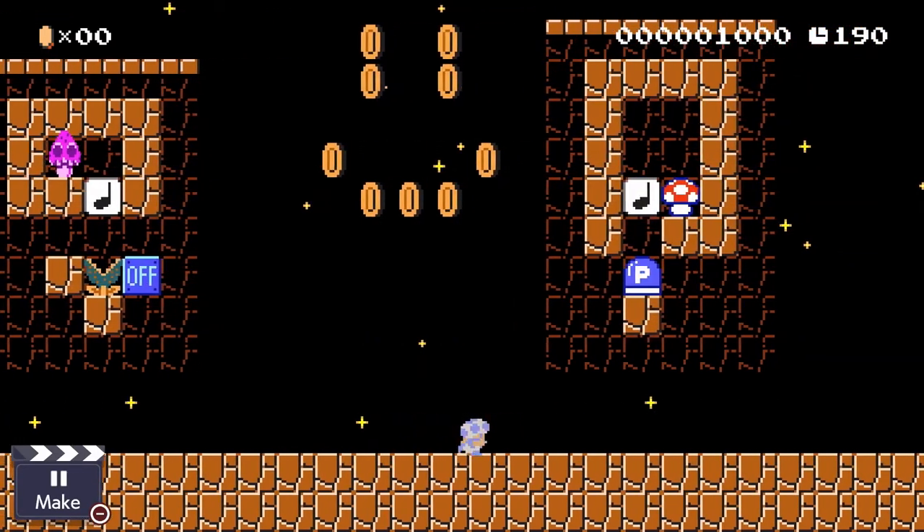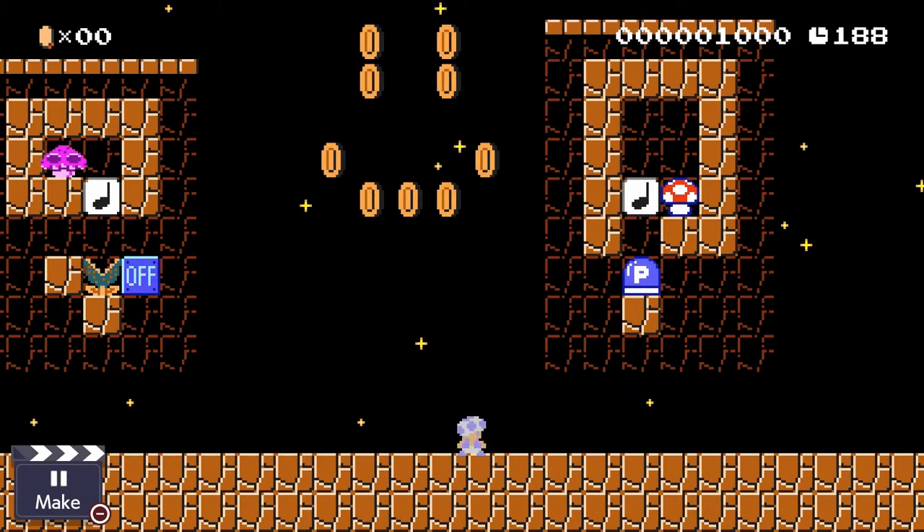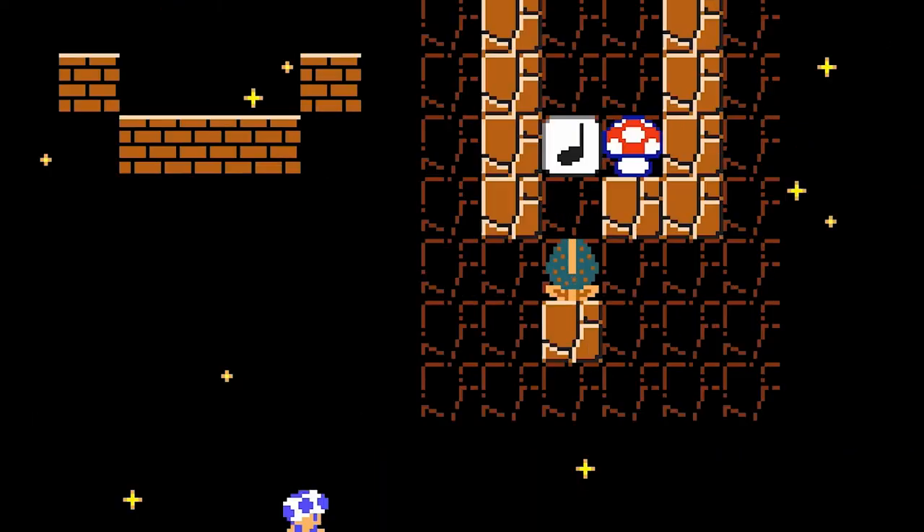Our next mechanism also works only in the night theme. This one detects whether or not you jump. The way that works is that the Mario Bros. 2 mushroom jumps when you jump. And in 3D World, you can use skip squeaks to do something kind of similar, because they jump when you jump. So if I jump, it jumps, and it jumps on the music block. So we've got a simple jump detector.